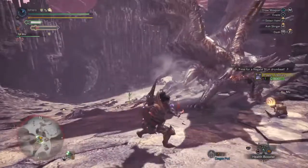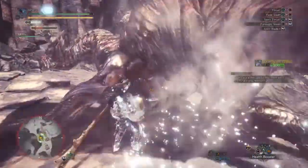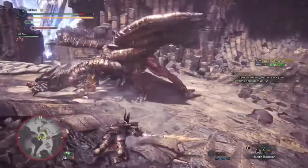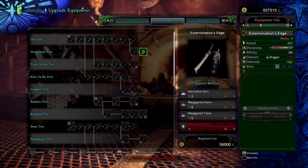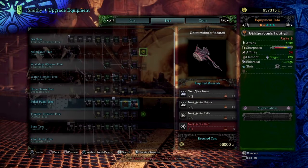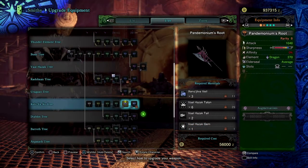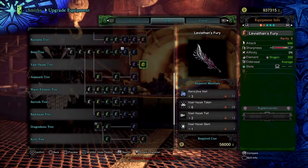Here are a few recommended weapons that you should give a go and have a look into. I do recommend that you at least pick one of these, as these will serve you very well. We have Extermination's Edge, Obliteration's Footfall, Pandemonium's Root, Divine Slasher, and Leviathan's Fury. And there are plenty more out there, but it's going to be up to you to decide on what you want to go for. Generally, going for the Nergigante, Vaal Hazak, or Xeno weapons will serve you well.